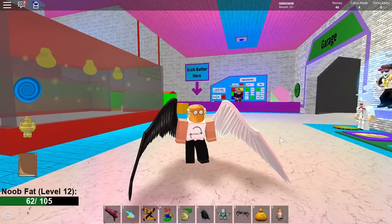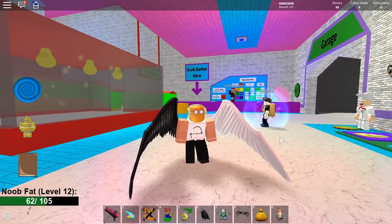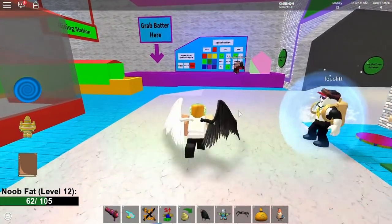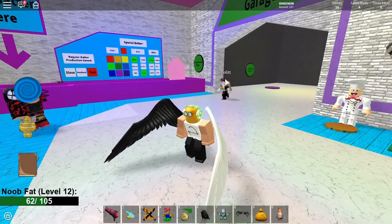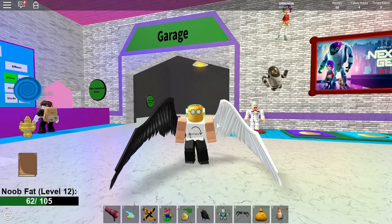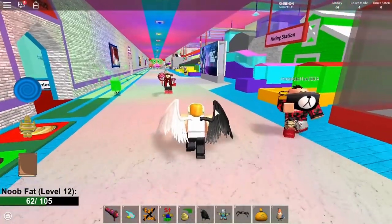Hello guys, it's Karma and I'm back with another video. We are in 'Make a Cake' for the Imagination event, the new event that came out today. I'm here to show you guys how to get the Imagination Wings — the rainbow wings — which actually look pretty nice for an event, because Roblox events don't usually give out good items.